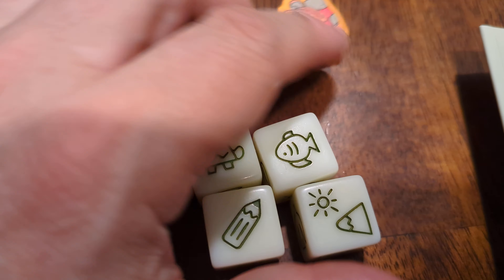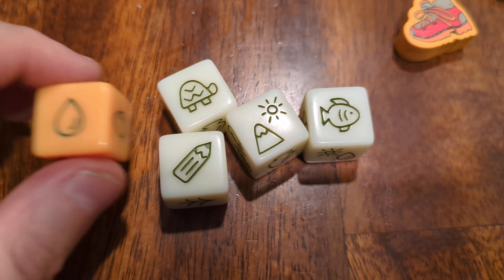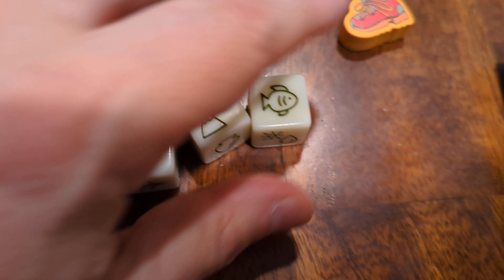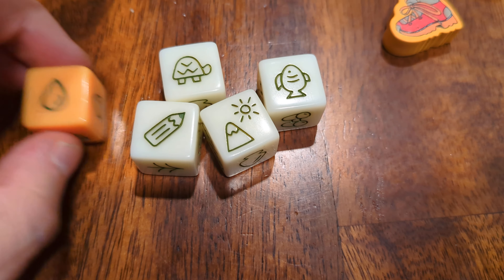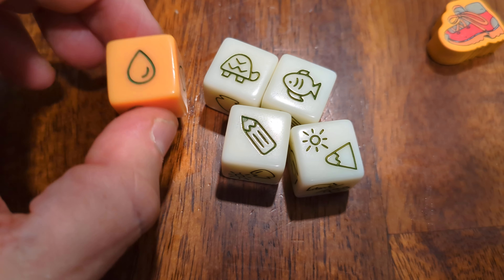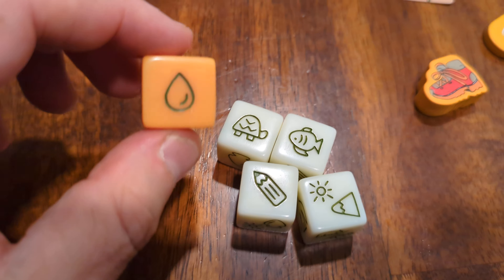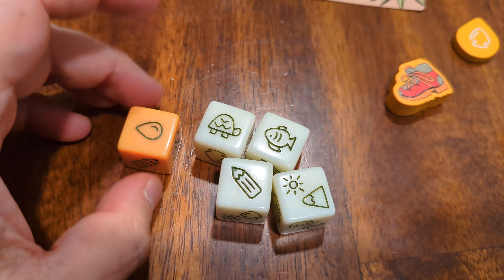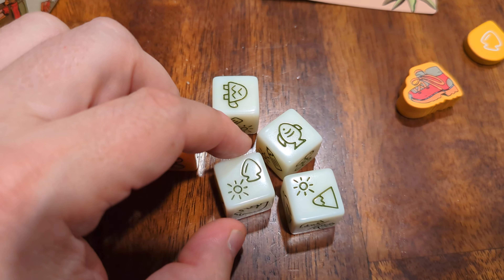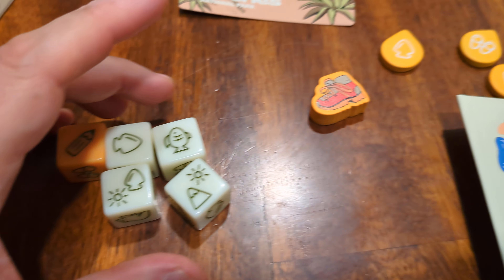You're going to be doing some dice drafting. You've got some dice — your lead hiker dice and your regular dice — two distinct colors. This one has special powers and you've got to get it a certain way. This is clearly darker — I think it's yellow or green, I'm not sure of the color — but it's different from these. Symbols are very easy to see too. Very easy to tell apart the dice and the different symbols.